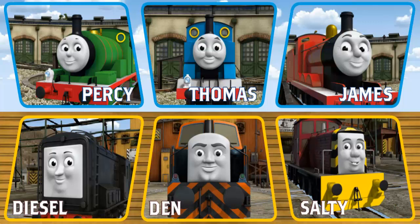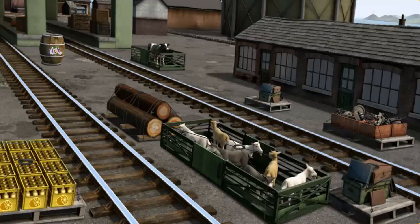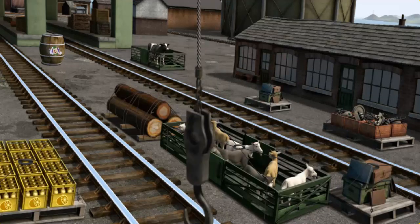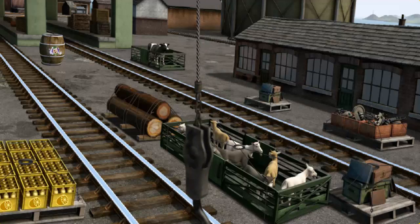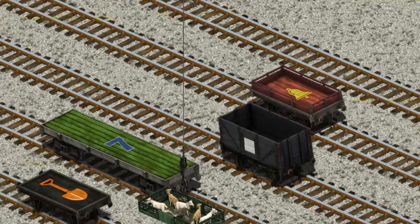It's a busy day at Brendam Docks. Thomas and his friends have many deliveries to make. Choose who will make the next delivery. Thomas. Thomas must deliver the goats to Farmer McCall's farm. Help Cranky find the goats. You found them! Let's lift and load. Now the cargo must be loaded. Show Cranky where the black flatbed with the picture of an orange shovel is.